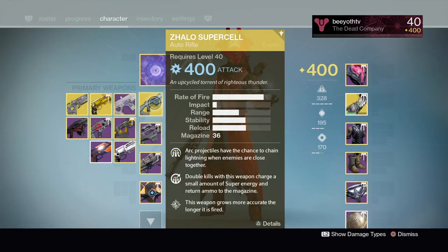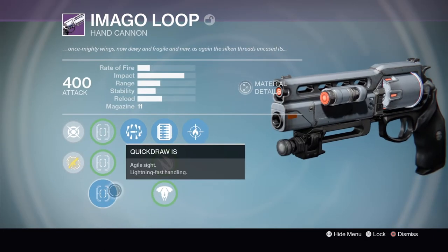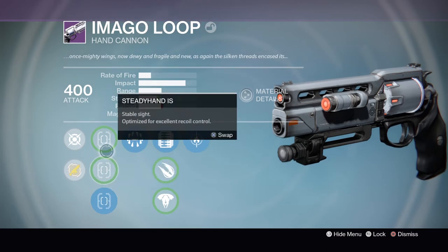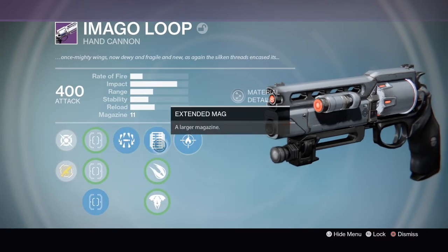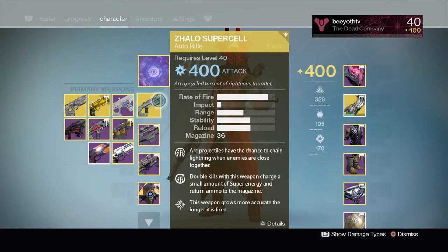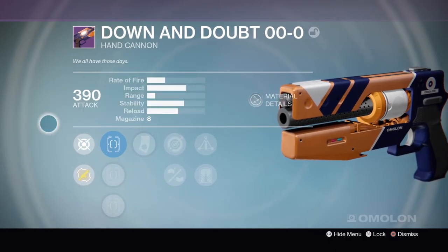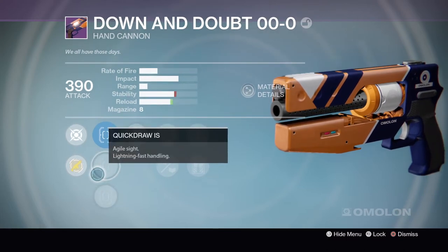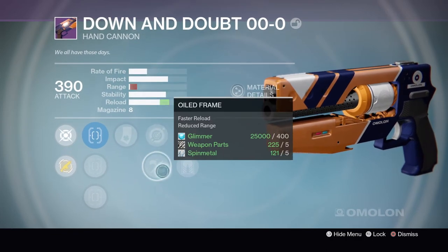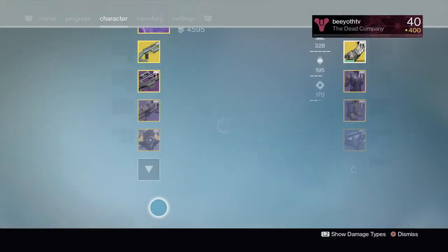We have the Imago Loop. I like this roll a lot — I got Surrounded, extended mag, and Firefly, plus Quickdraw. These are all really good but I really like Quickdraw personally. I'd prefer Outlaw on that slot but the reload speed is already pretty good. Next is the Down in Doubt, which I got a few days ago. The range is really terrible, but I wanted it because I'm trying to collect a lot of Taken King guns. You've got Quickdraw, Sureshot, Luck in the Chamber, and Triple Tap.